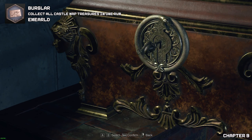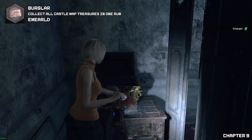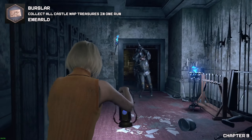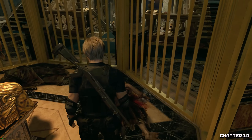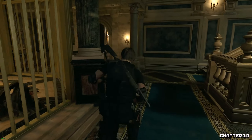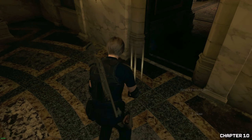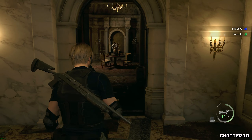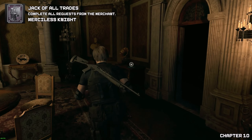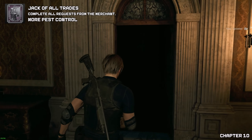On to chapter ten. Welcome to chapter ten. As we now have full control of Leon, in the area we need to go, we will find the three treasures we dropped in front of the doorway. Once we go through the doorway, look on the right-hand side — you will find some drawers and on top of those you will find your next request.